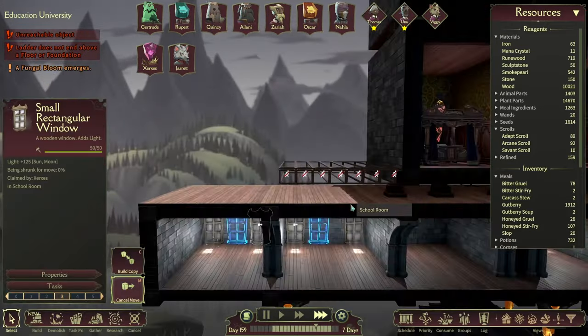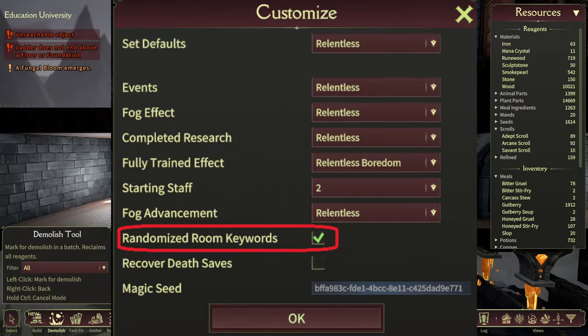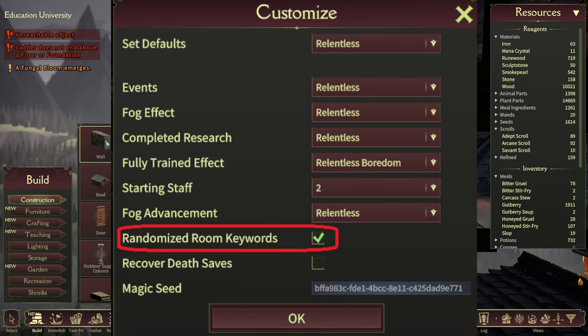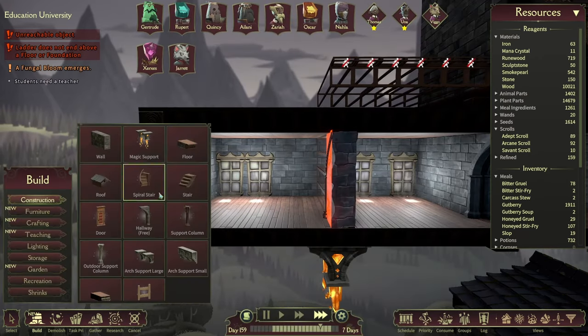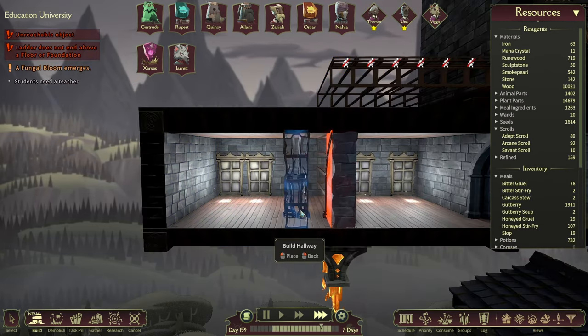When you create a game, there's a customization option called Randomized Room Keywords. This option is checked by default on Relentless, but it's not checked by default on Relaxed. This makes the game a bit more challenging by randomizing the keyword requirements to build certain rooms. In this video, I'm going to use unrandomized room keywords as examples.